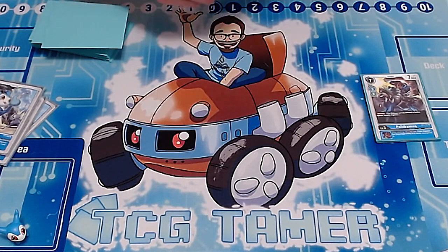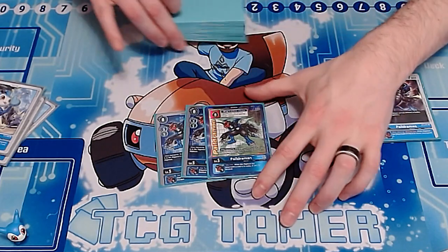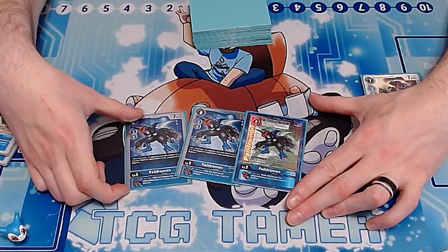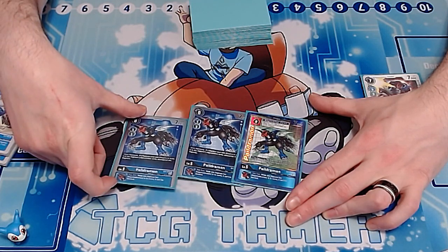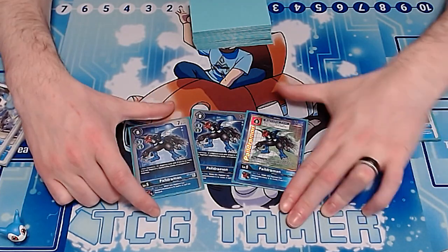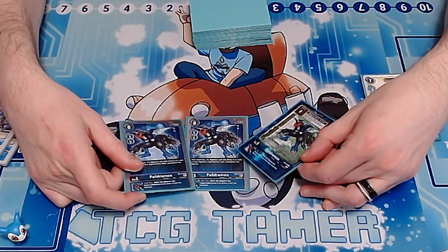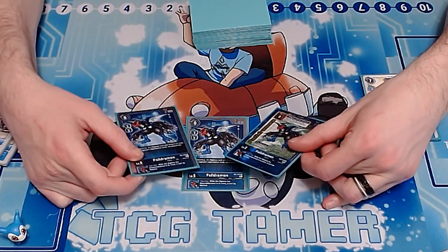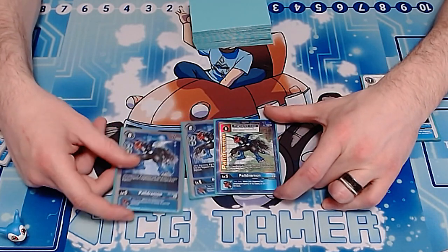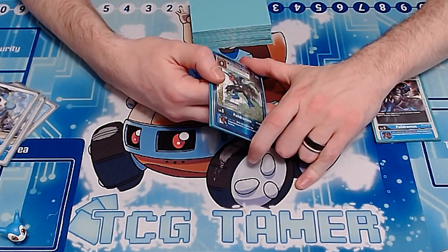We also have the EX Paildramon from the new set. It has an inheritable effect that says you can't be blocked, which is really useful when trying to close out games. It also has a when-digivolving effect: if it has a Digimon with 'Free' in its sources, you get to unsuspend it. That won't always trigger, but most of the time you're playing this card for the inheritable. I think playing seven Paildramon total is the way to go.